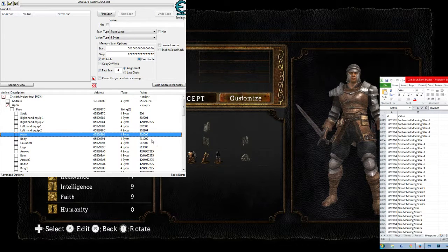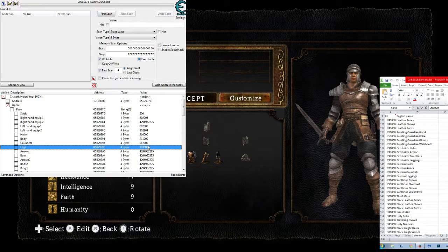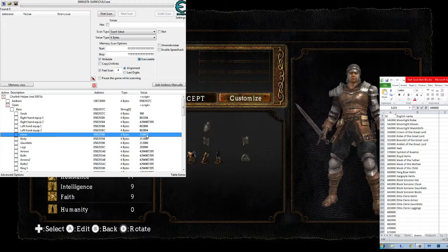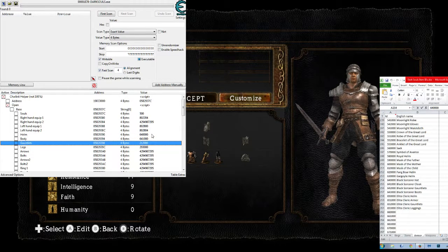Now we can change our armor. Go to the armor section here. Let's go with the Xanthus Wastecloth in the leg slot. I messed up something there, so we're going to go with the Black Sorcerer for the rest of it. Let's put the helm on there, put the body on, and the gauntlets on.